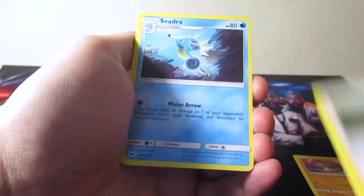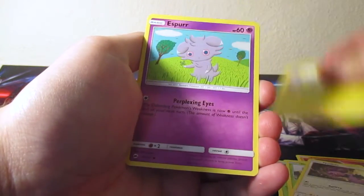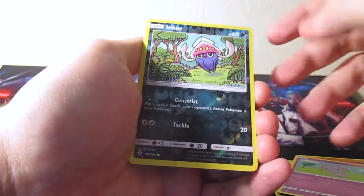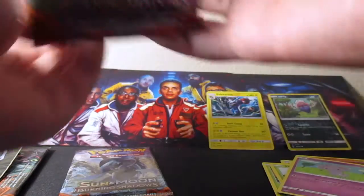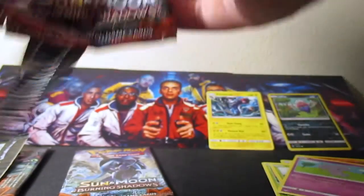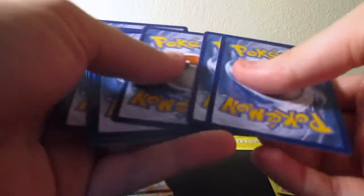Lunatone, Plumeria, Sandria, Pikachu, Esper, Inke, and Electrus. I don't have that one yet - that's a pretty cool artwork. These packs are sealed very, very loose. It's very weird. One, two, three, four.